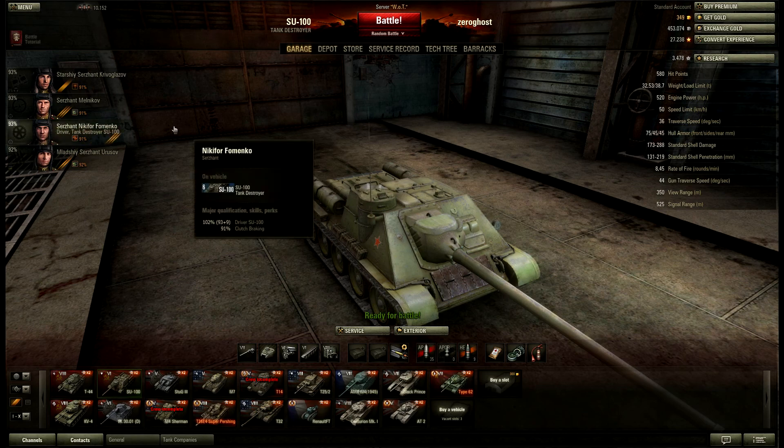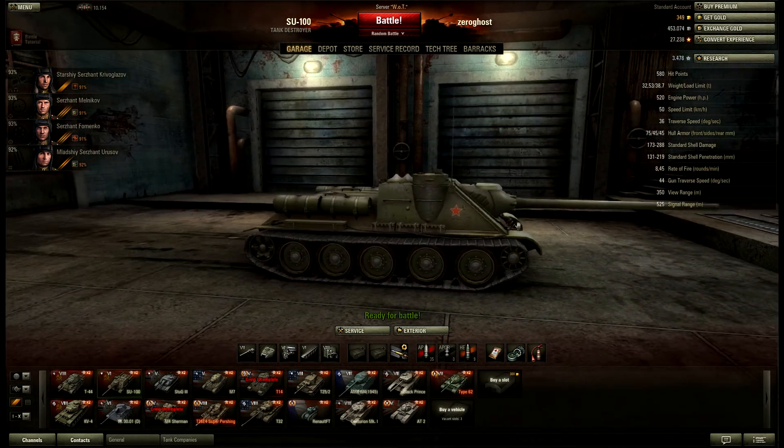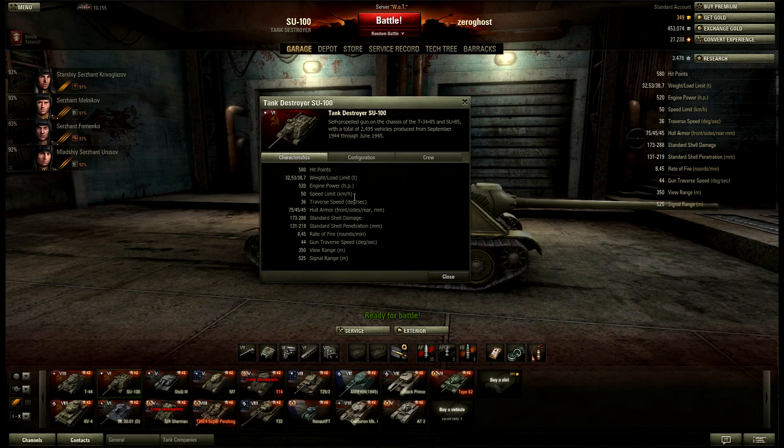As you can see right here, it's a fixed hull TD as all Russians are. Let's start off by taking a look at the stats — 580 hit points, which is pretty average for a tier 6.